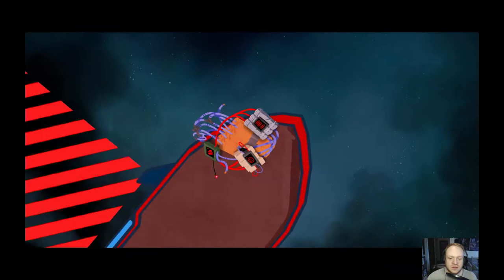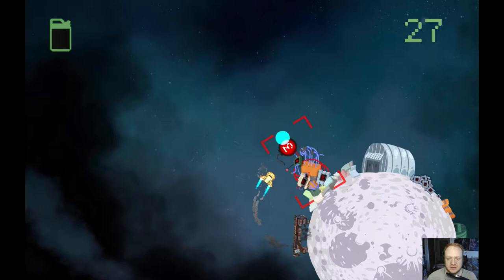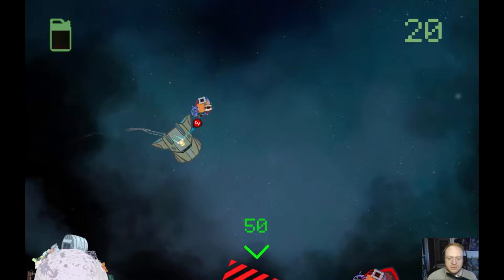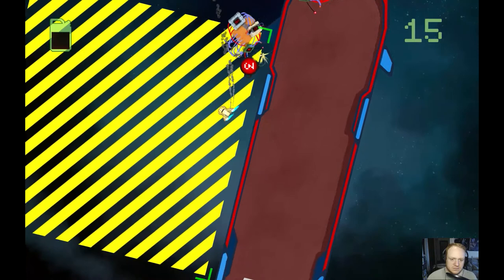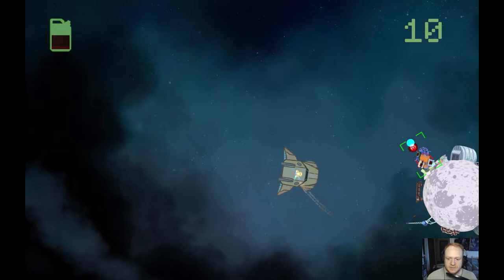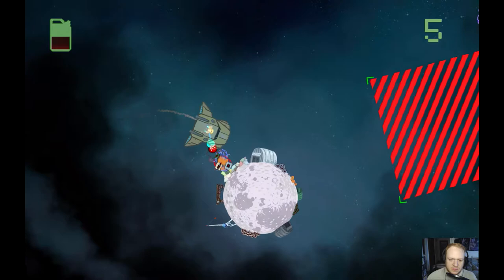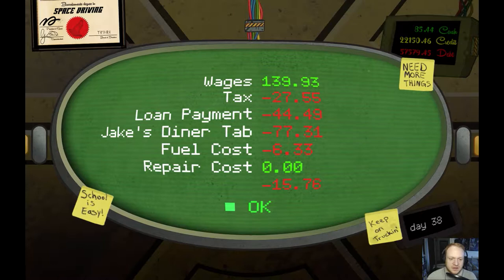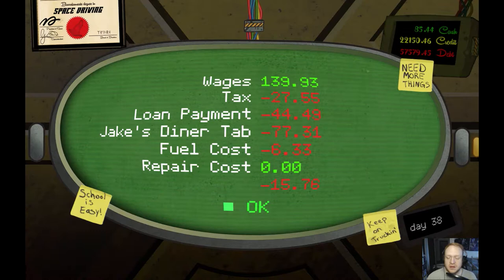So we got another delivery job of bombs, and here we go. Let's see if we do okay here. We got minus Jake's diner tab - so we went to Jake's diner tab, and fuel cost and taxes and the loan payment - we came out minus 15 bucks out of that job. Dang you, Jake's diner's tab.